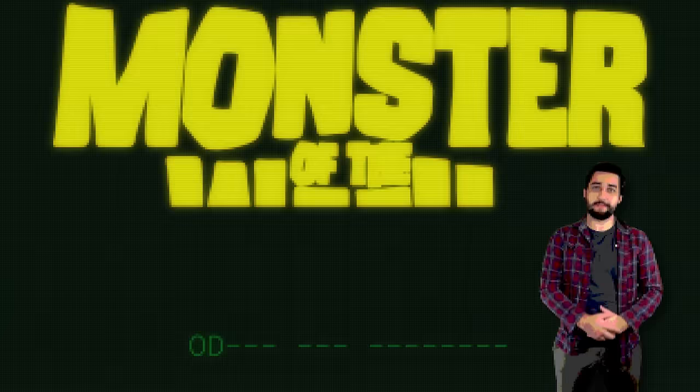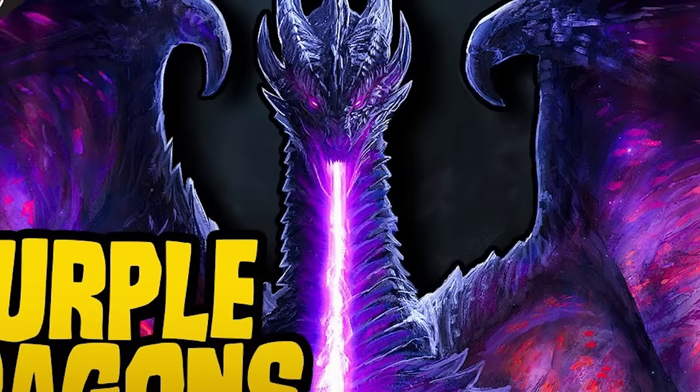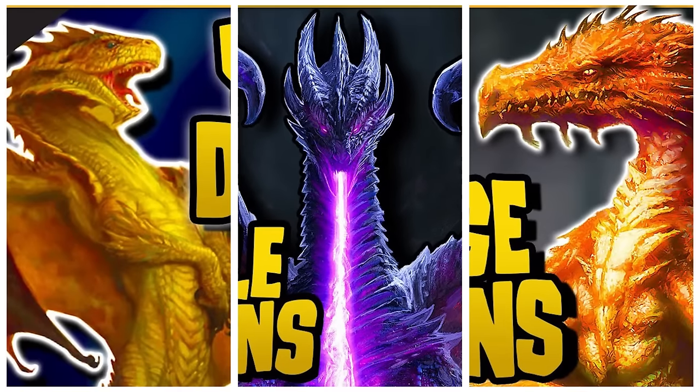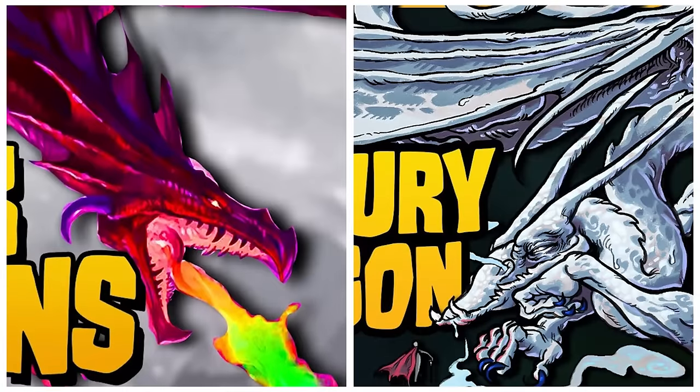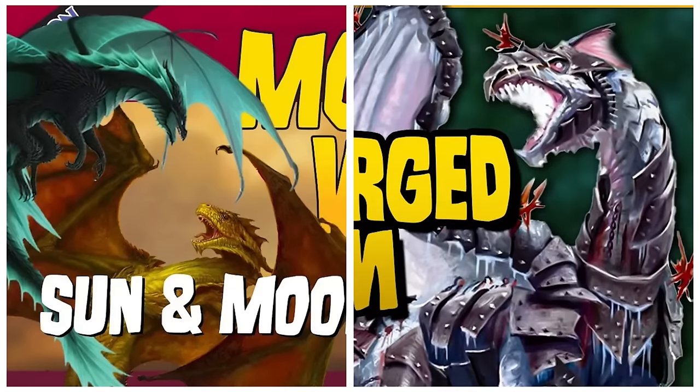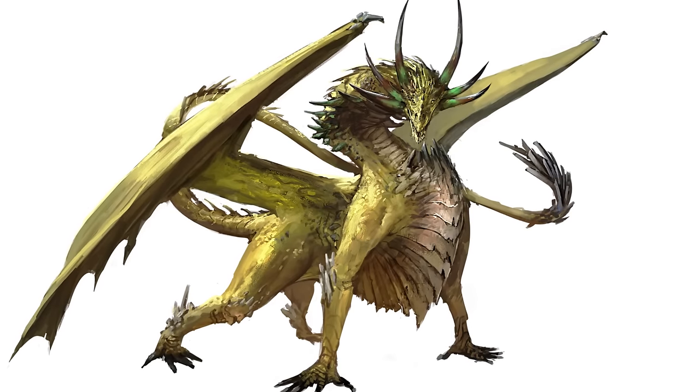Welcome to Monster of the Week, the only show on the internet that doesn't believe in utensils. Today we are continuing the ongoing mission to explore the history and lore of every dragon left behind by 5th edition D&D by talking about yet another member of the Ferris Dragon family tree, the Tungsten Dragon.